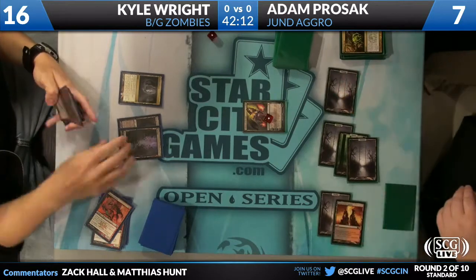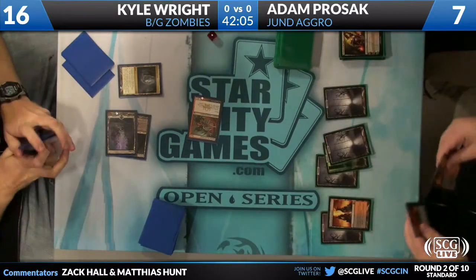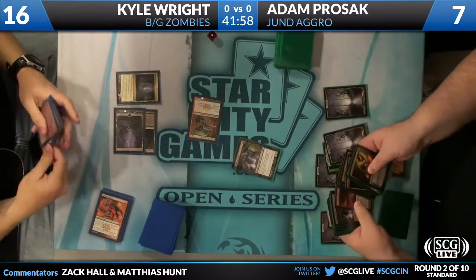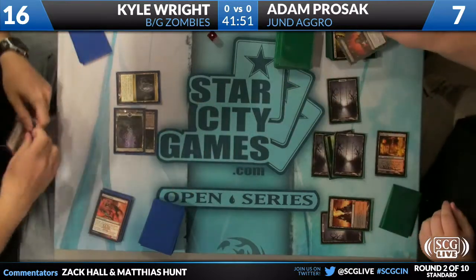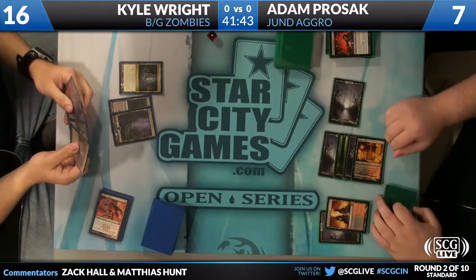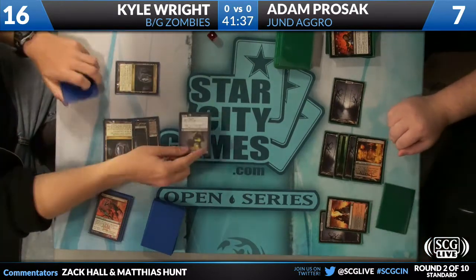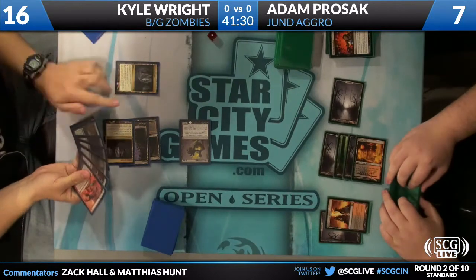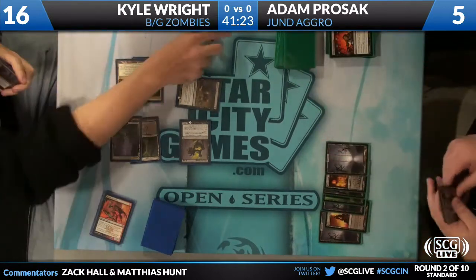He's cleared all the creatures off the board. Kyle Wright still has that full grip of creatures. Shredfreak comes down and knocks out Liliana. He's got to be upset — that Cavern has been set to Zombies, but maybe it should have been set to Devils. Electromancer gets back a pair of Veilborn Ghouls, which will be great with Faithless Looting. There's a Sever the Bloodline — that'll take care of Kyle's only creature. But Kyle has a full grip, one of which is a Geralf's Messenger.